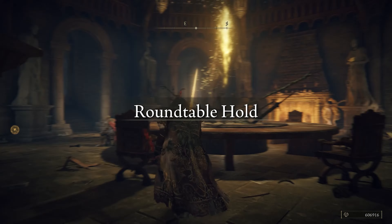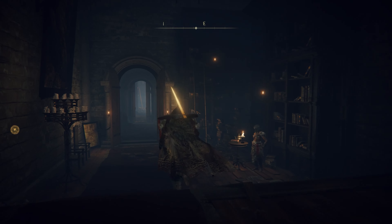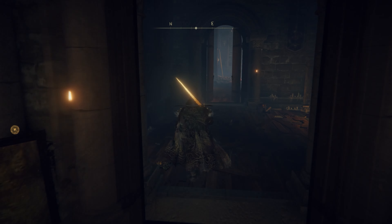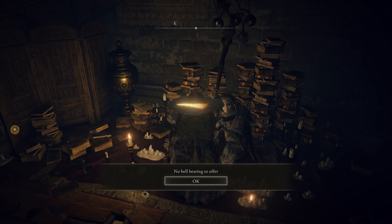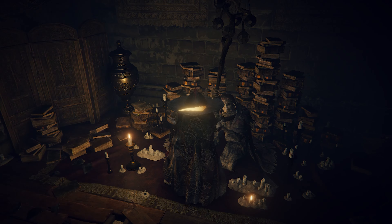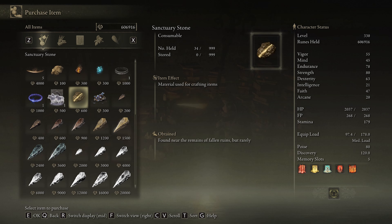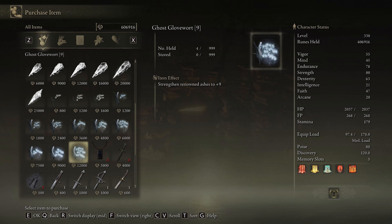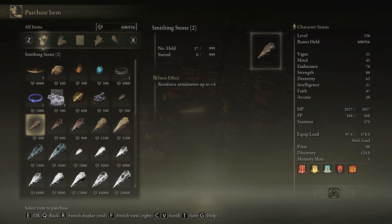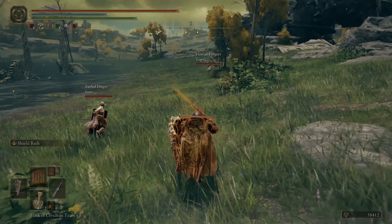Another thing you might collect around the world is bell bearings. Once you have access to the Roundtable Hold, there are the Twin Maiden Husks — you can give them bell bearings and then buy those items in their store. Sometimes you kill an NPC and get access to these things, or you can find them in various locations like smithing stones and stuff like that. I will put a video link to the best possible videos that will help you find these things.